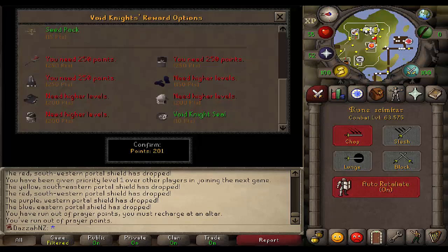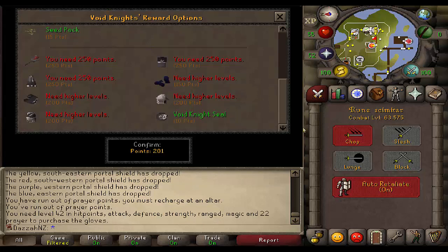It turns out I'm actually an idiot — I must have 42 attack, strength, defense, hit points, range, and magic to even be able to start buying any of these pieces of gear. So I guess I need to start training range.